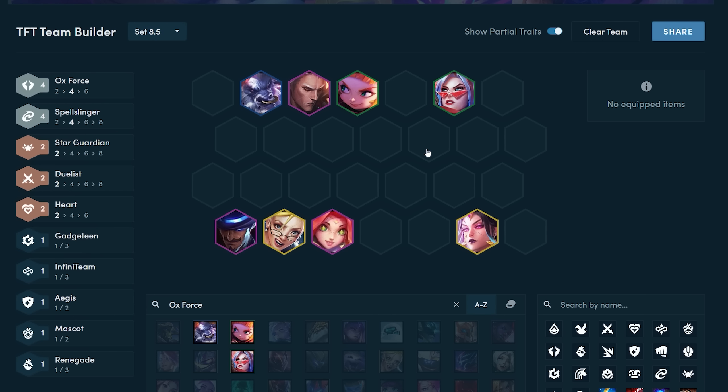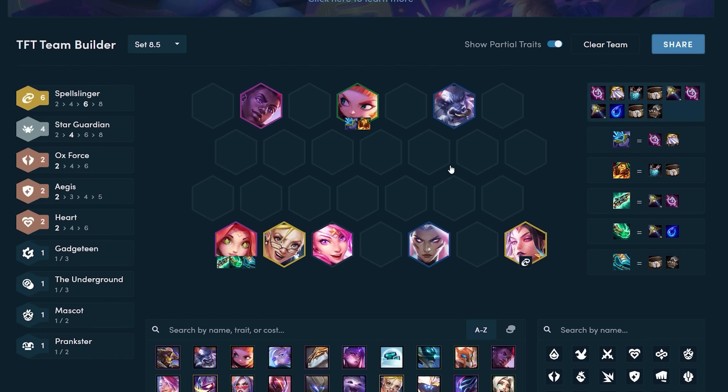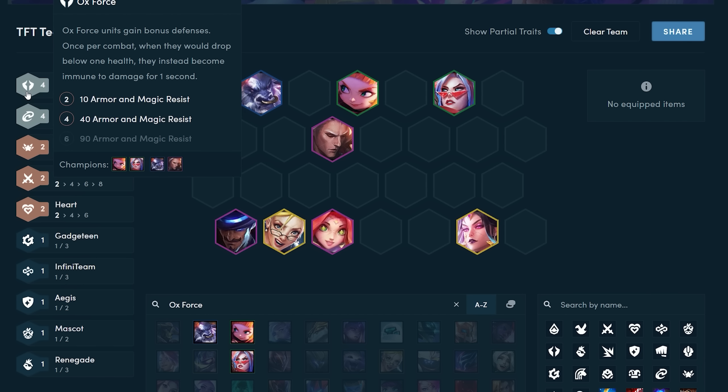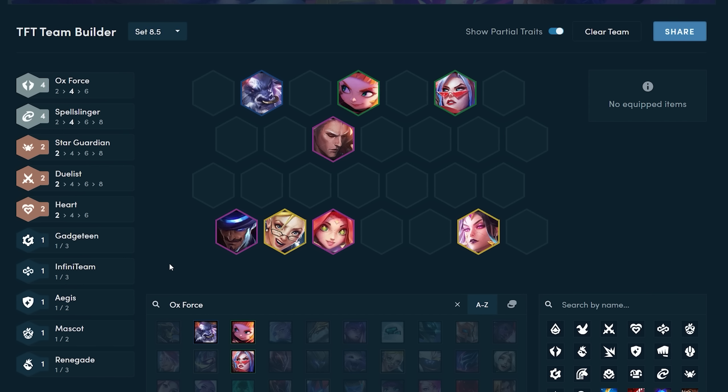One variation: if you hit Janna and Syndra, your board will probably look something like this and you dual carry TF and Niko. If you have a lot of attack speed items you itemize TF; if you have a lot of AP or Shojin you could itemize Niko. If you happen to get a Spellslinger plus one, you can play towards the 6 Spellslinger variant. If you have an Oxforce plus one, you could drop Viego for something like Echo and Oxforce the Echo. An Oxforce plus one isn't actually that good late game because it doesn't hit any new breakpoints, but if you manage to hit Oxforce plus two, you usually go top two at least because your team just becomes unkillable.